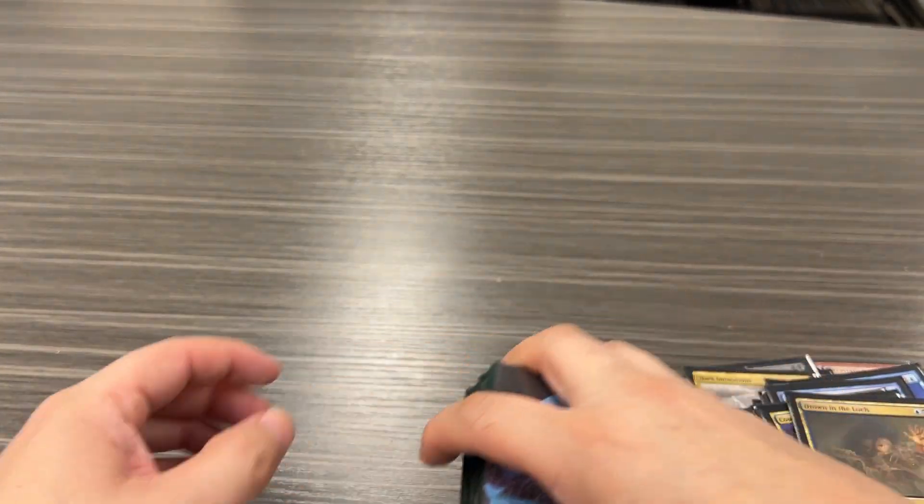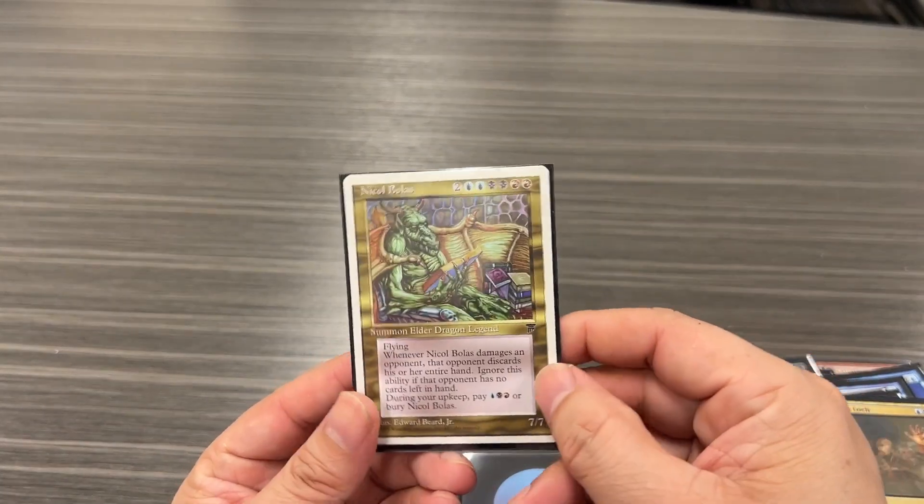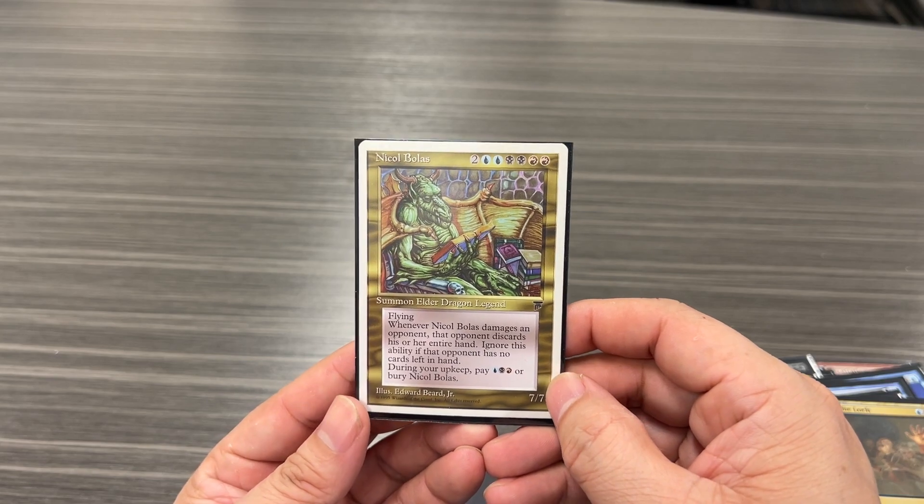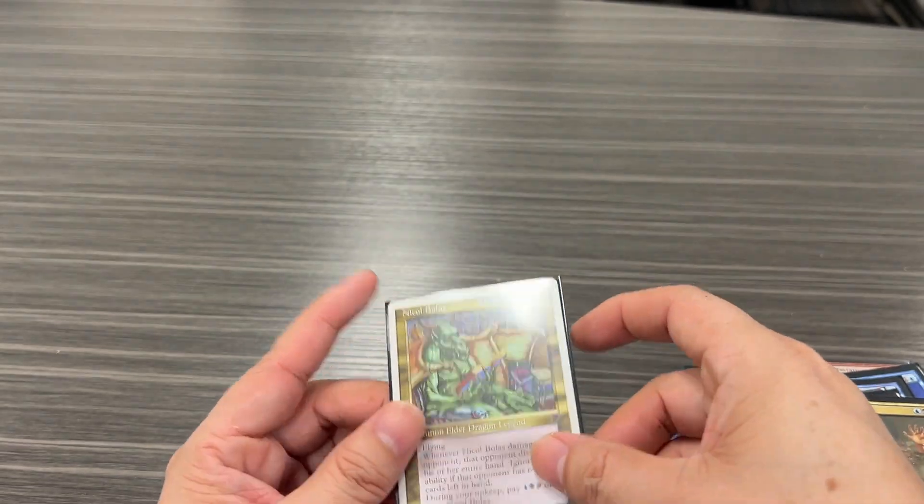And a bunch of lands. That's my Nicol Bolas Tribal slash Mill combo deck that I'm going to take apart.